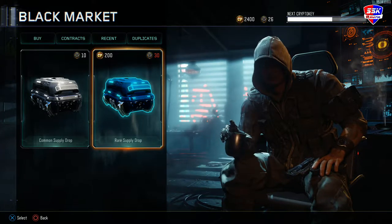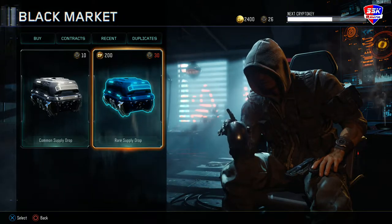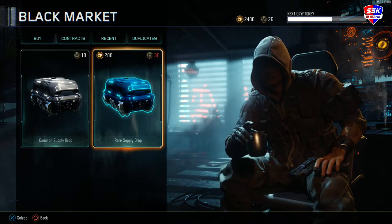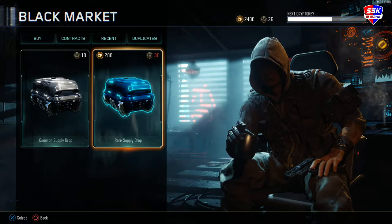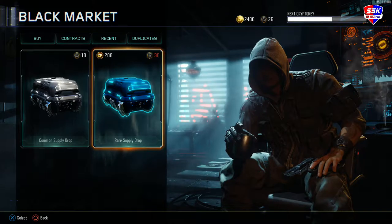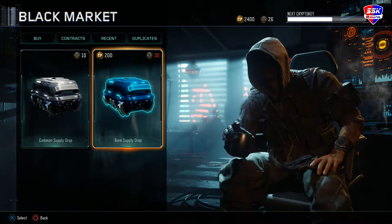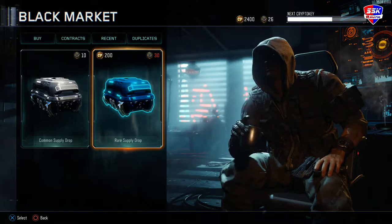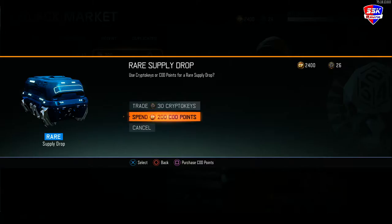What's going on everybody, KKM here. In today's video I have a supply drop opening and I might do some liquid divinium openings — not sure, depends on if I get what I want within the COD points I have. I have 26 cryptic keys and 2400 COD points. With the 2400 COD points I should be able to get 12 or so supply drops, and then with the bonus I should be able to get even more after that.